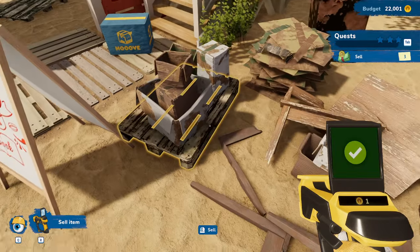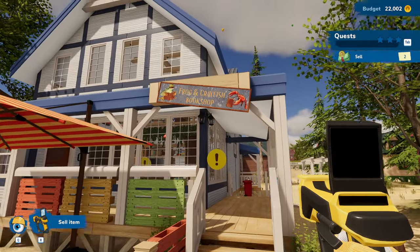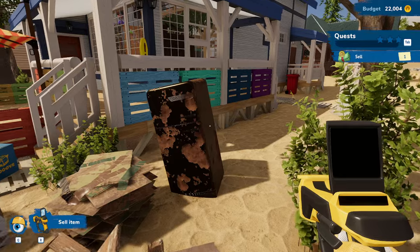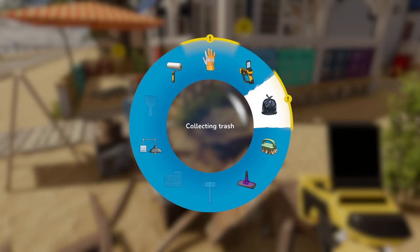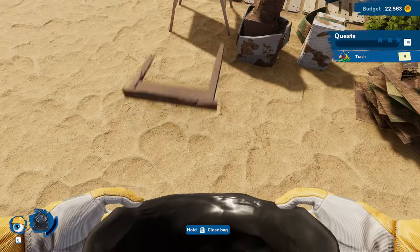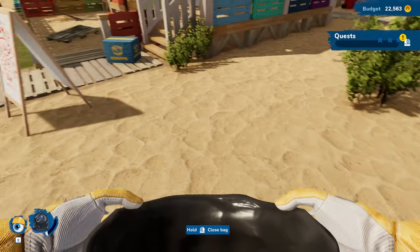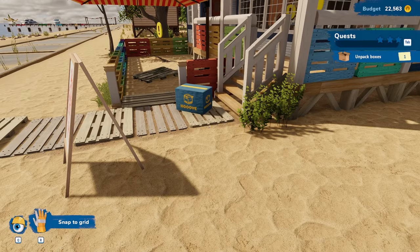There's a pallet there, and a pallet there. The sign is there. And where is that refrigerator? Yes, it is you. There we go — that's all sold. Now let's go in here and collect all the trash. We've got plenty of trash out here — look at all that trash, there's so much of it. And there's one more piece of trash. Perfect. Now we've got all that.